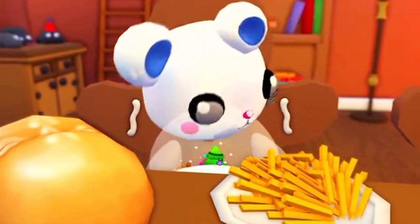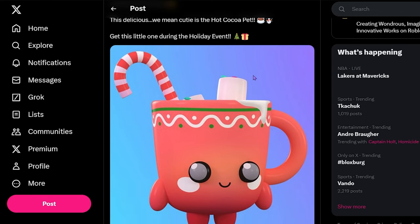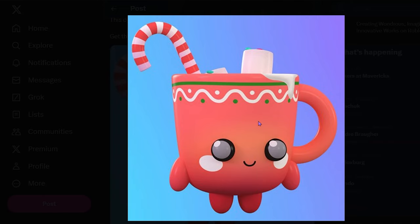I'm totally stoked for this pet. They have been posting so many sneak peeks this week. Look at this guys — friends aren't food. This delicious — we mean cutie — is the perfect cocoa pet. Get this little one during the holiday event. Let's take a closer look at this pet. It is a cup pet, full of hot cocoa. We see some marshmallows and sprinkles and a candy cane.